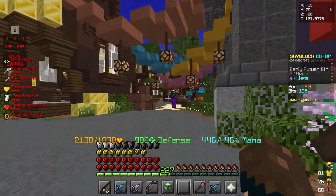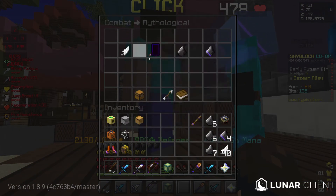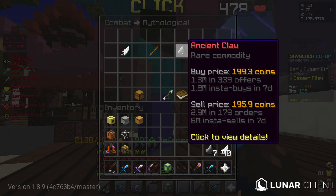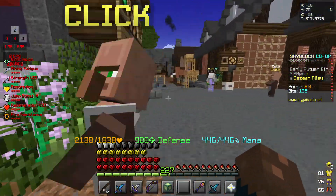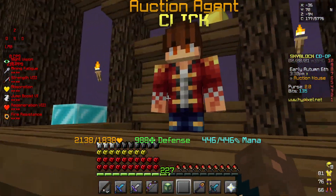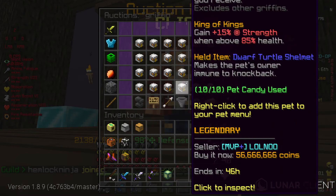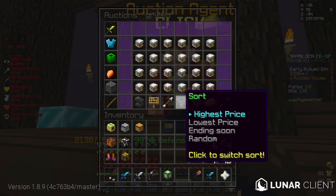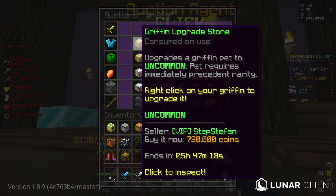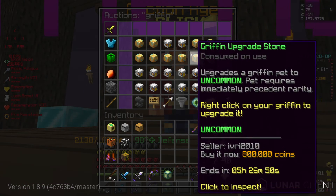And a little shovel — it's 30k, but you can instantly get it back because you'll find things like a griffin feather or an ancient claw. A griffin feather sells for 31k and you get it in like 5 minutes. If you want to upgrade your griffin pet, you just search 'griffin' in the auction house.